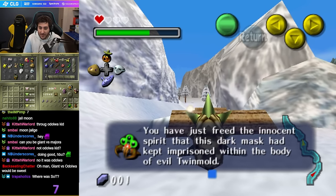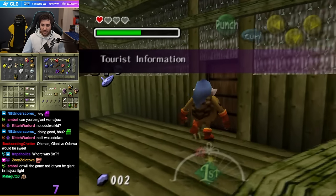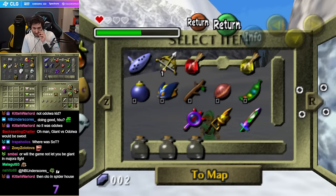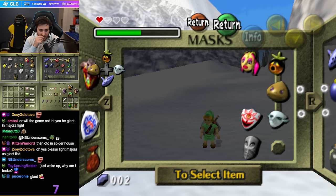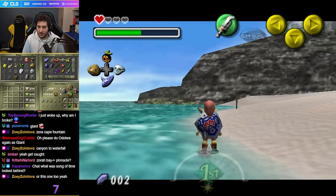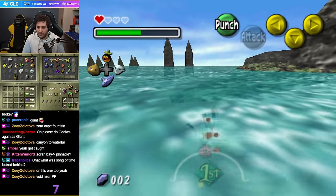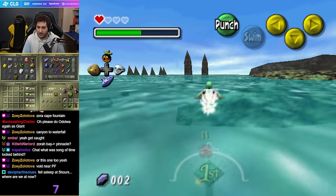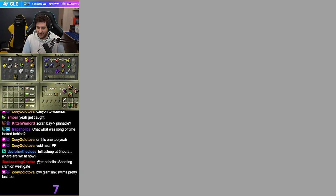You've seized Twin Mold's remains! Alright, good to go there. Now we gotta get to the Oceanside Spider House, so I need to get to Zora Cape. Is it void out? Yeah okay. Does Giant Link swim fast? Oh, I kind of want to try that.